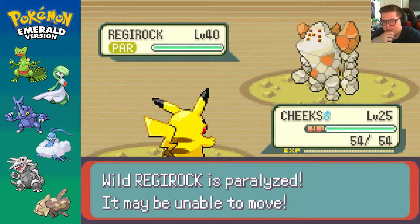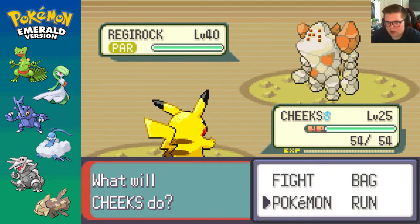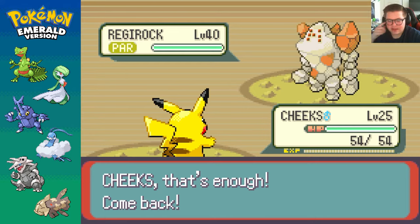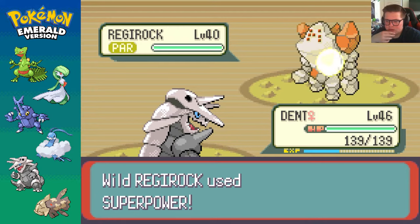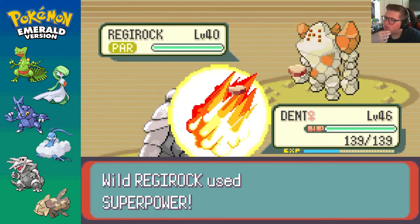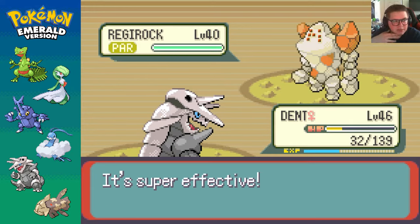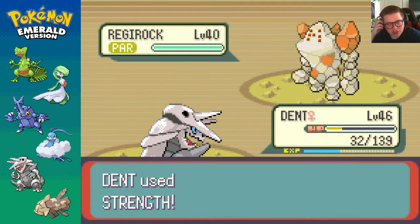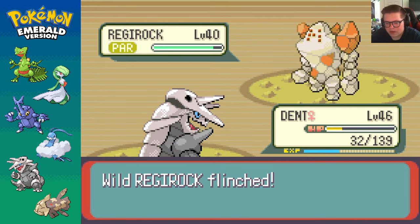We're now paralyzed. That should help quite a bit. Curse. Do they have like the same movesets? Alright, we're back. Paralyzed once again. Let's pull out Dent instead. I think Dent won't just automatically kill the thing. Superpower. That shouldn't hurt too bad. Psych, that hurts really bad. Well, its attack fell at least. Let's hit it with Strength. This shouldn't be enough to kill it. Yeah, nowhere near enough to kill. Flinched.